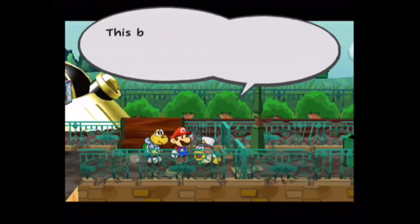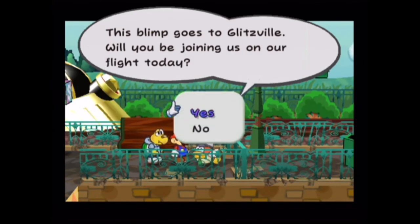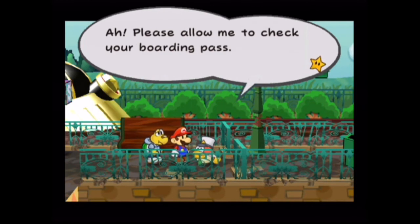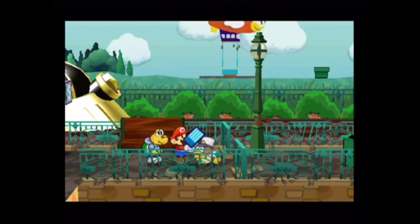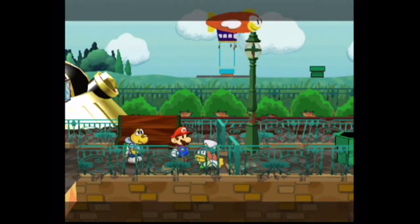Let's talk to the Cheep Cheep guy! This blimp goes to Blitzville. Will you be joining us on our flight today? Yeah, sure. Please allow me to check your boarding passes. There you go, fish man. Now please watch your step as you step ahead. Sounds like a plan.